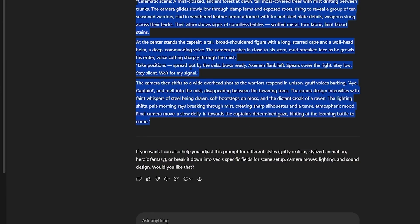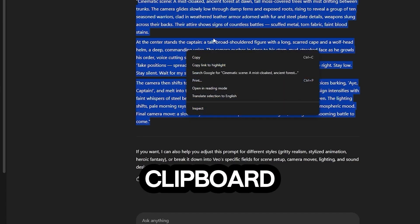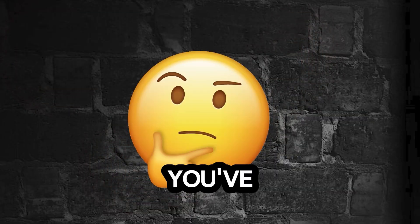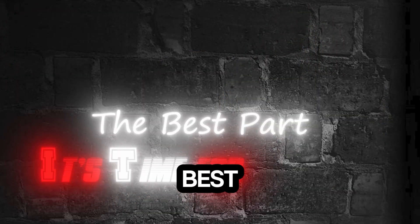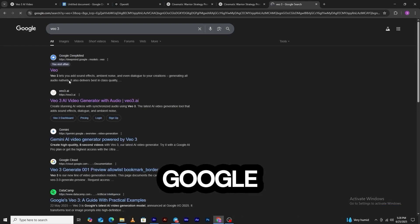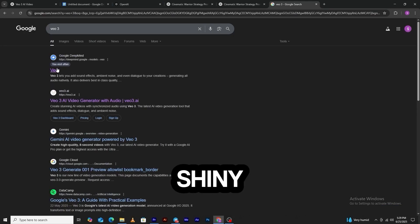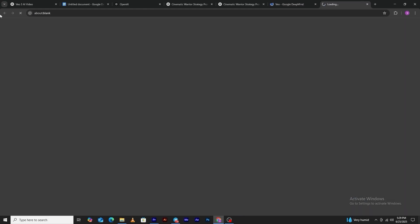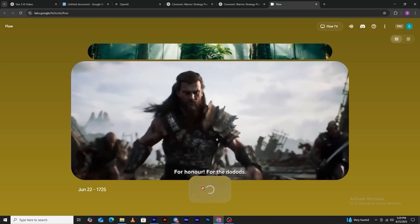Feed it to VO3 and watch your scene come to life. Just copy the prompt to your clipboard. Step two: getting started with VO3. Now that you've got your prompt dialed in, it's time for the best part — making VO3 work its magic. Open your browser, type VO3 into Google, and click the first link with the shiny Google DeepMind icon. That'll land you on the VO page. From there, click 'Try in Flow,' then hit 'Create with Flow,' and tap 'Create New Project.' Boom! You're in the VO3 Playground.